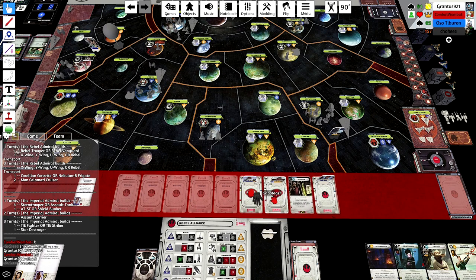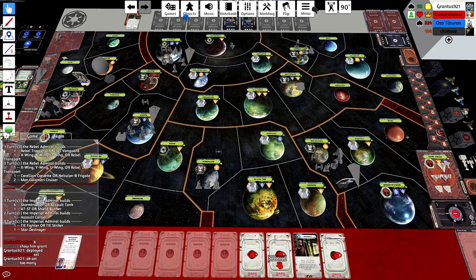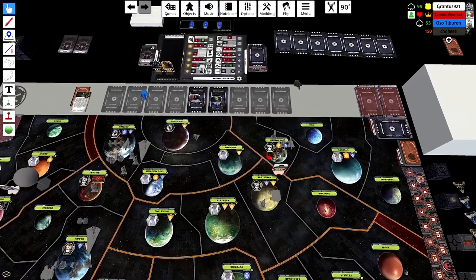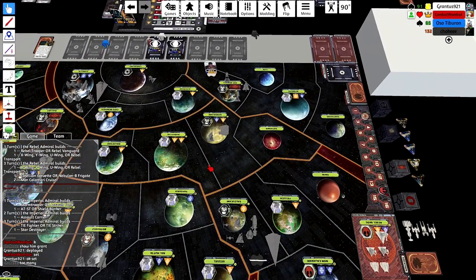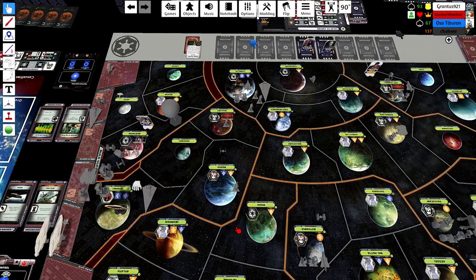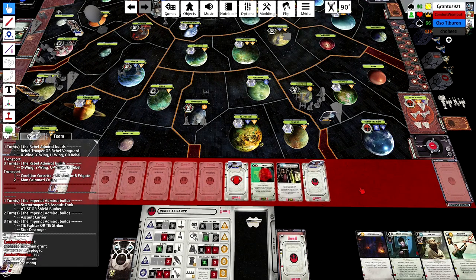For those wondering why he wouldn't just bring the assault carrier - it's because the assault carrier could be Hit and Run next turn. Why not bring just the Star Destroyer? He also needs some presence up in the Nal Hutta region. Right now I feel pretty good because he's leaving the region where the Rebel Base is in Dantooine fairly open. He does have an assault carrier and Star Destroyer in Corellia, so we'll have to keep an eye on where he goes. I drop a sabotage down on Ord - it's near the base but not super obvious because it's an assault carrier build location.